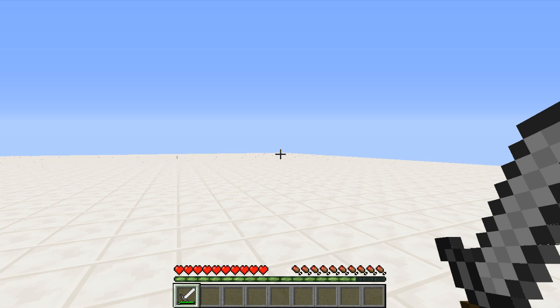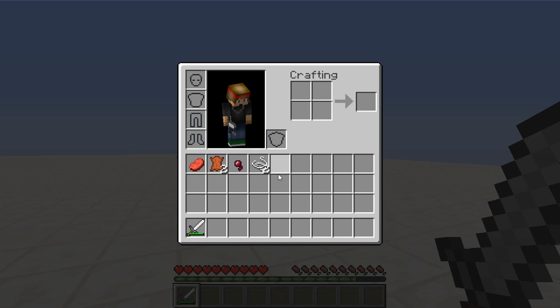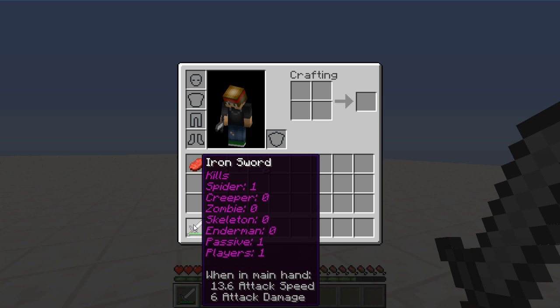Alright, so I just did some bad deeds by killing a spider and killing another player on the server, so now let's check our stats. Before, you couldn't see anything if you didn't do anything with the tool, but now that I've killed a player, a spider, and a cow, the stats pop up. So: spider one, passive one — which means friendly mobs — and a player.